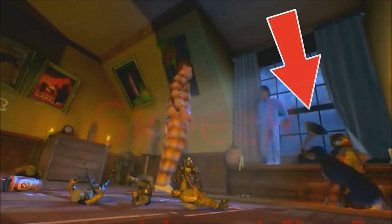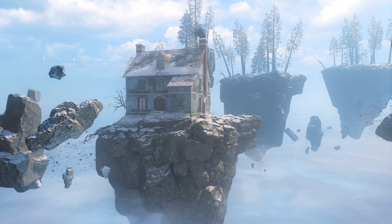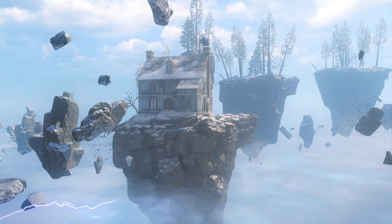If we look right there, we can actually see the exact same gramophone we saw on the Infection map earlier. On top of this, we can also see it in a note compiled from smaller notes found in the Shadows of Evil zombie map. So if you don't believe me, just look at this picture and compare it to what you're seeing on the Infection map.